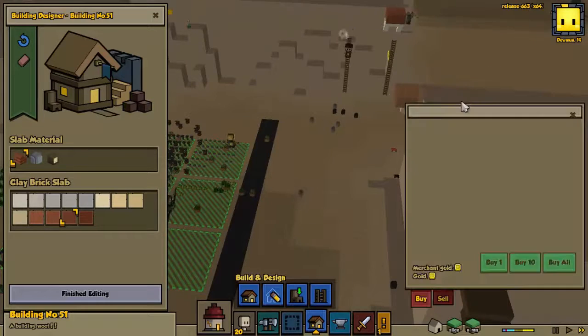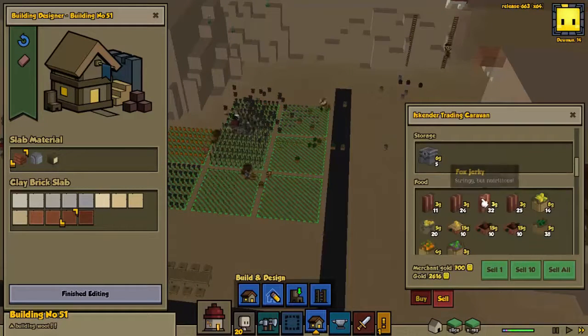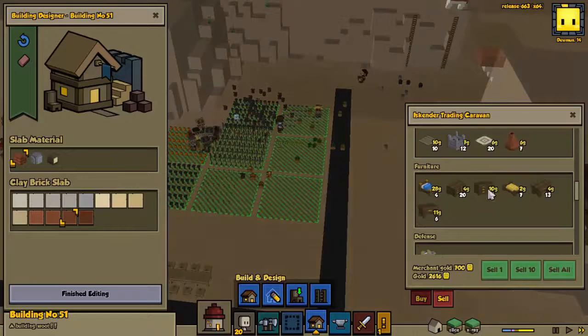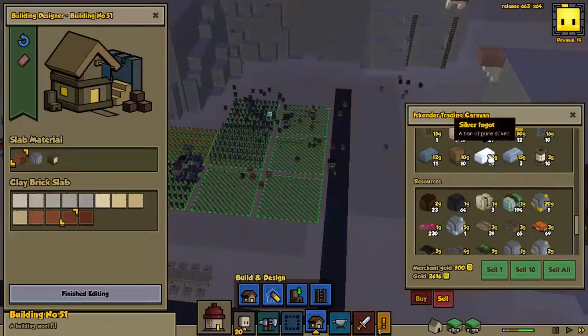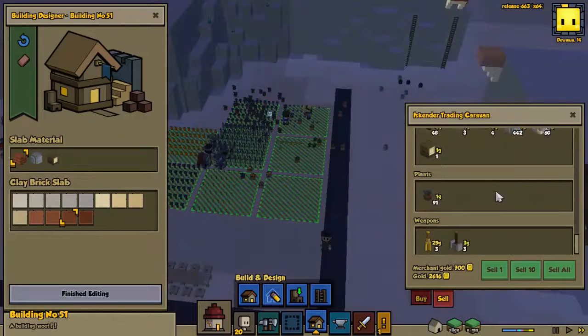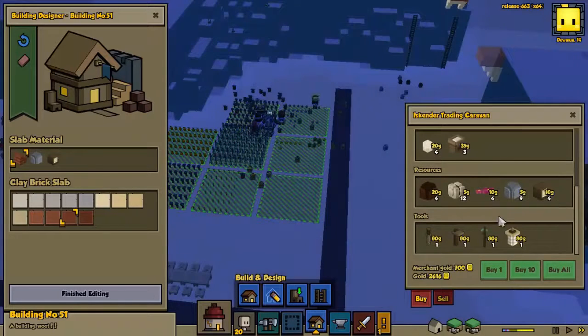Trading caravan returns. First order of business: getting rid of a bunch of our stuff. Doesn't seem like there's a whole lot to give away, and not a whole lot we're interested in either.